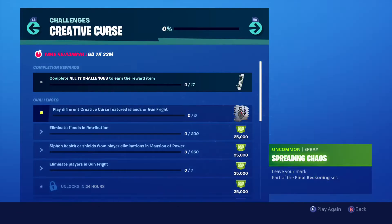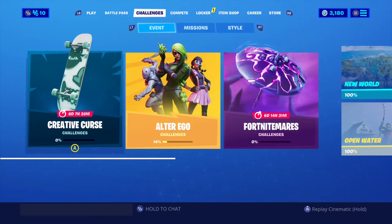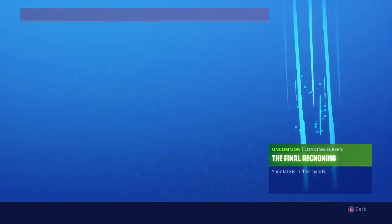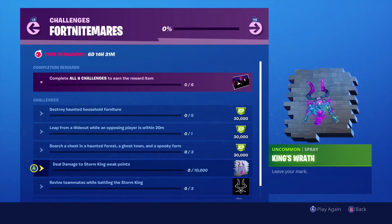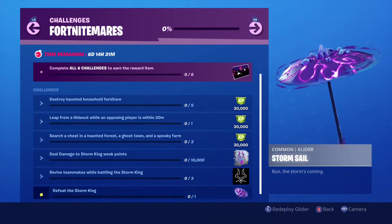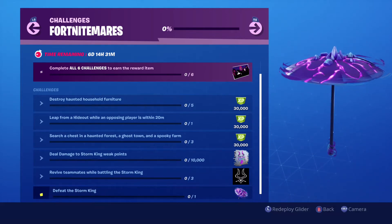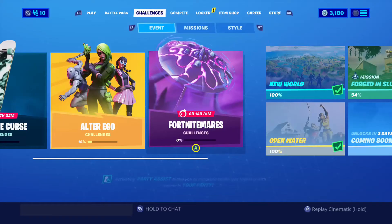Let's check these challenges out real fast. AXPXP - okay, so those are the skateboards that you get. Alright, cool. Get a spray, and then... I really want that umbrella, so I'll have to get that whenever I decide to play it. I know it's disabled right now, so yeah.